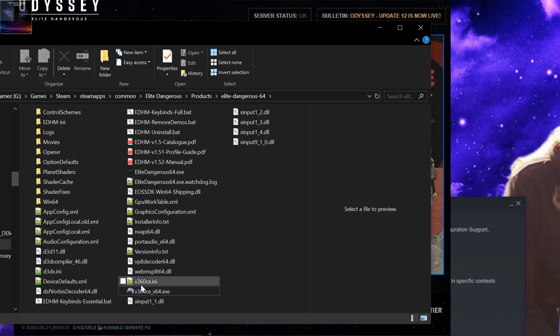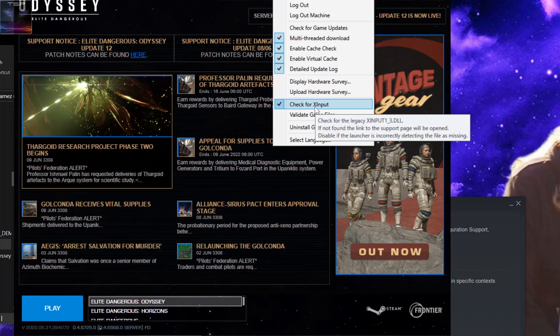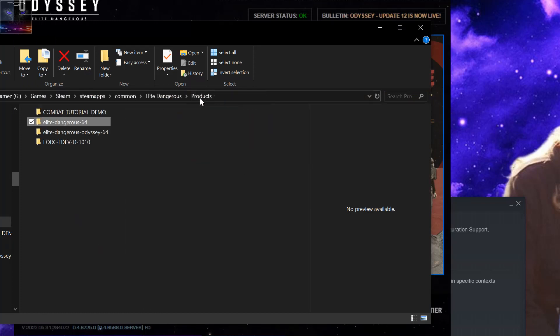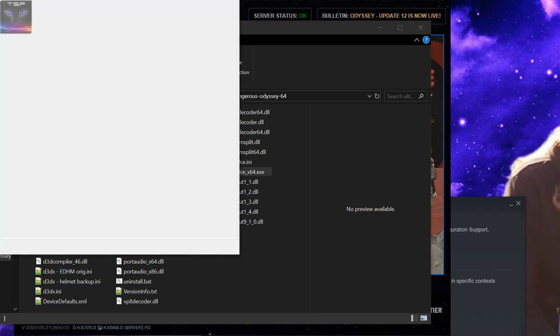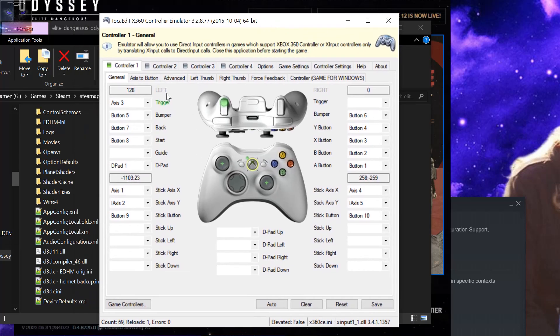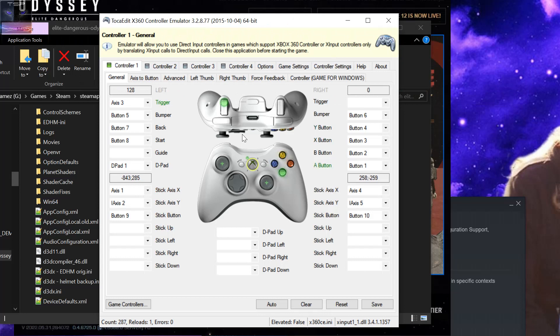I noticed I already had x360ce in the Horizons folder — I don't even remember why. I tried copying the specific file, which is 'xinput1_3,' into the Odyssey folder, but nothing worked. So I just downloaded x360ce — it's a free tool, just Google it. Make sure you get the 64-bit version because this is a 64-bit game. Launch it, and it detects your controller settings.